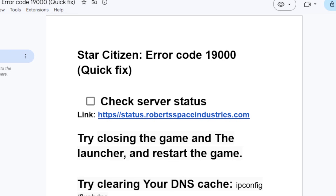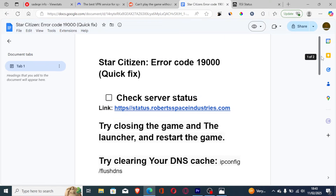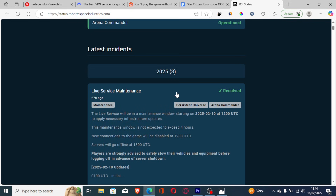The first step is to check the server status. The link will be available in the description, and the URL is status.robertspaceindustries.com. For example, just yesterday there was a live service maintenance which caused a lot of people to face error code 19000.